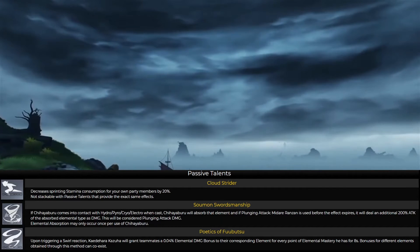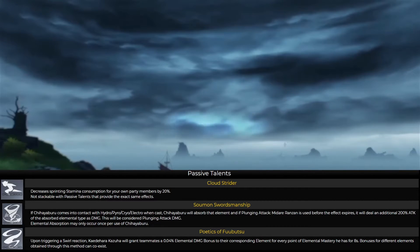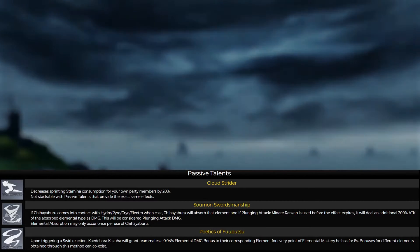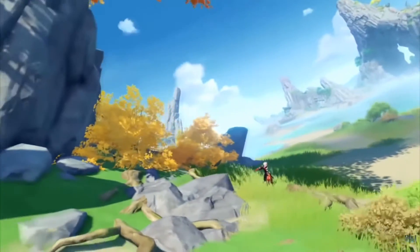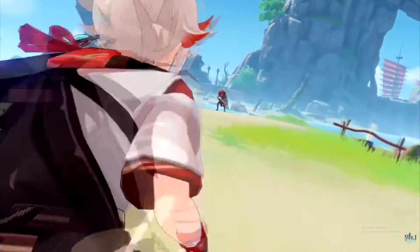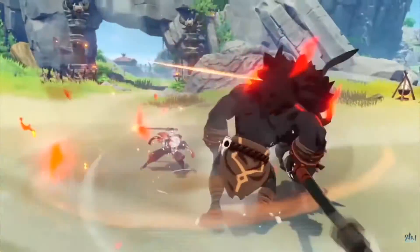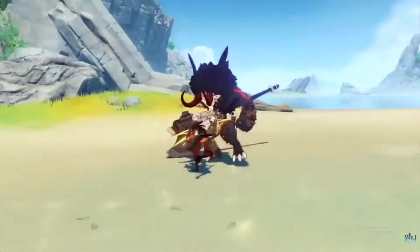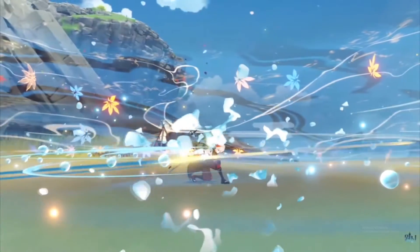For every point of elemental mastery Kazuha has, he will grant all teammates 0.04 percent of elemental bonus damage for eight seconds when a swirl reaction is triggered. So the more elemental mastery he has, the more bonus elemental damage his teammates get. It works with elemental reactions like water reactions, but I'm not sure why it doesn't affect Geo — Geo instead causes fragments to drop that help shield from certain damage.